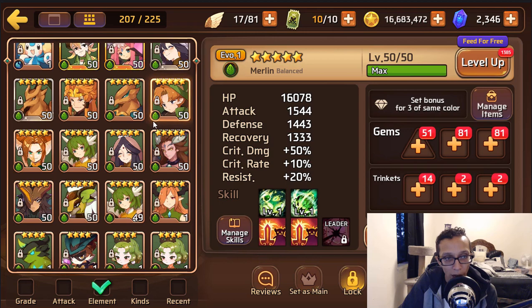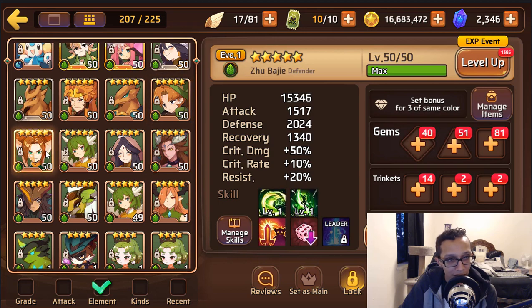You have all kinds of sea strikers across all elements — congrats, great balance! You have Zubaji — I'd definitely go HP, attack, attack on her. If you're brave, do triple attack, but even though she's a defender type, the way her stats are, you're perfectly fine building her more attack-focused than defense or HP. Something to keep in mind.